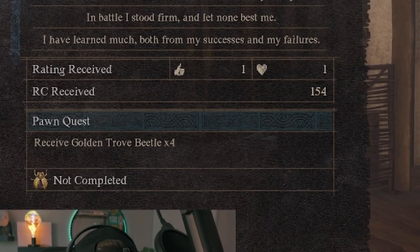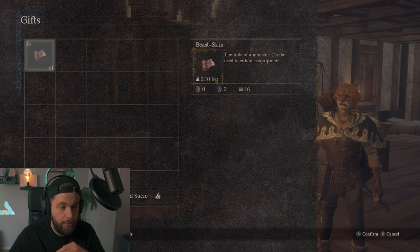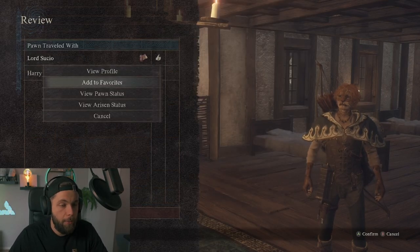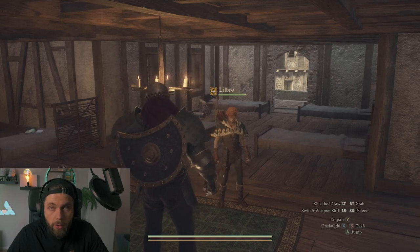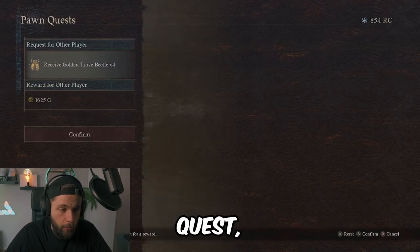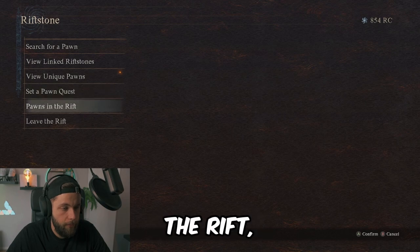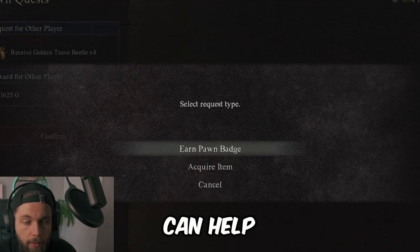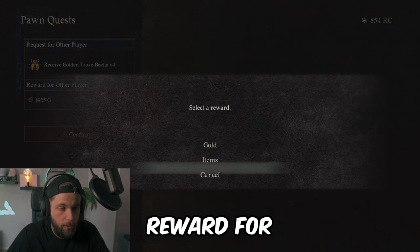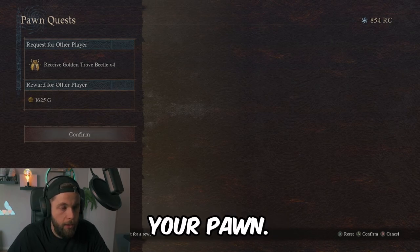Let's see what my pawn got me. I set him out on a quest to find four golden trove beetles — he did not complete it. I got one thumbs up, one like, a beast skin from the other player, and 154 RC, which I need to upgrade my pawn and myself. To set up a pawn quest, go to the rift stone in the center of the capital in Vermund. Examine it inside the rift and choose what type of quest you want — earning a badge, defeating monsters, or acquiring an item — then set the reward to make it attractive for other players.